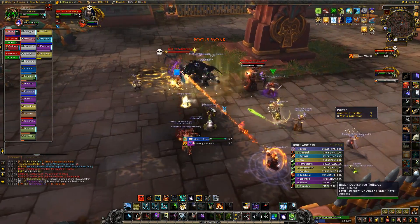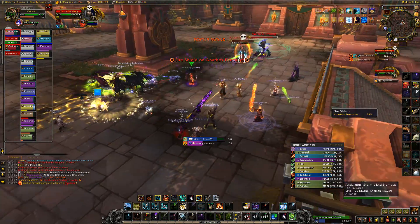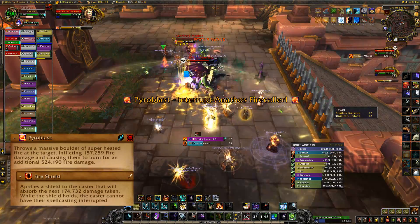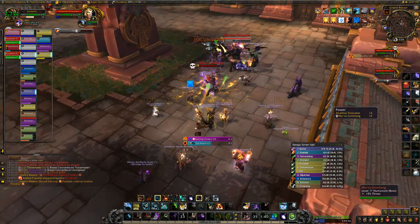At certain points, the mage will put an absorption fire shield around themselves and cast an eight-second Pyroblast on a random player. All DPS should switch to the mage to DPS the shield off, then interrupt the Pyroblast, then switch back to the monk.